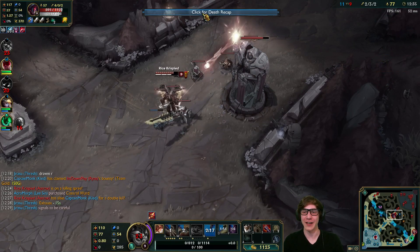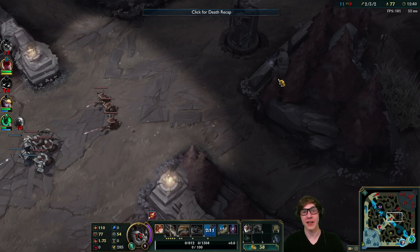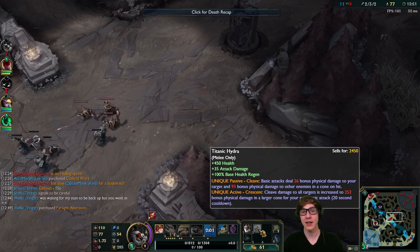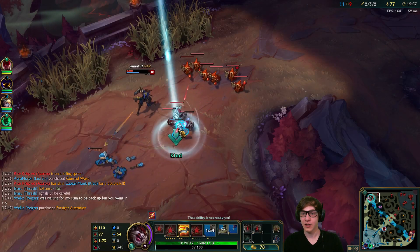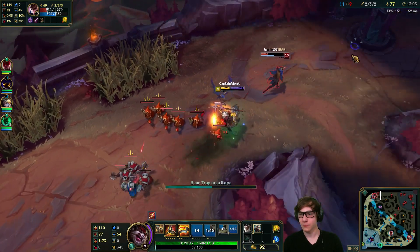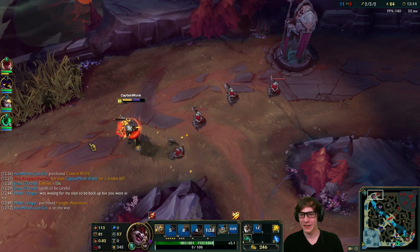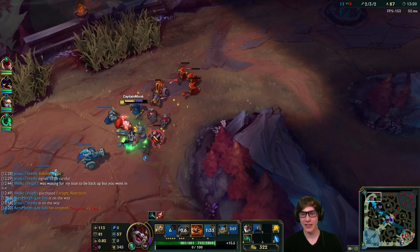There's no way I could have known Aatrox was going to have Flash — that's just unlucky. Titanic Hydra time though. A lot of people like to get Black Cleaver earlier, or just get Tiamat into Black Cleaver, but I like to get Titanic Hydra as soon as possible because the extra active does so much damage — it scales with your HP and Kled just has so much HP that the item is so potent on him. I really like to get that right away. There's a Quinn right next to a low-health minion and I have Teleport...